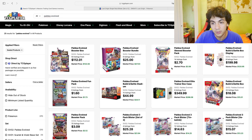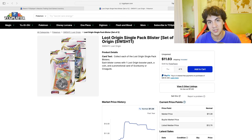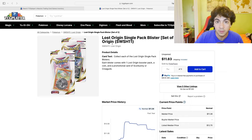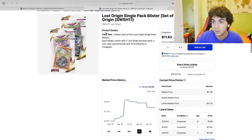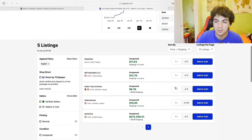So what I mainly bought was Lost Origin Single Pack Blisters. Why did I buy them? The price was just so cheap — I bought them for significantly less than market price. In the American market, as you can see here, they're selling for between $11 and $12. There aren't many listed but most of them are at $20 shipped, so $10 each. I wouldn't be surprised to see more people listing them on the American market as time goes on.